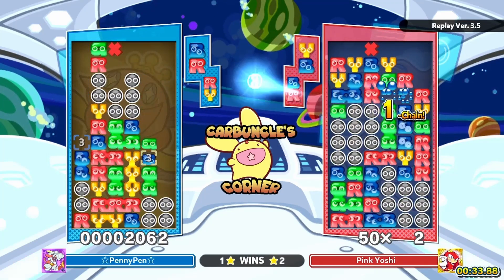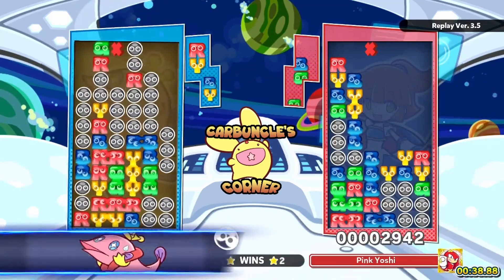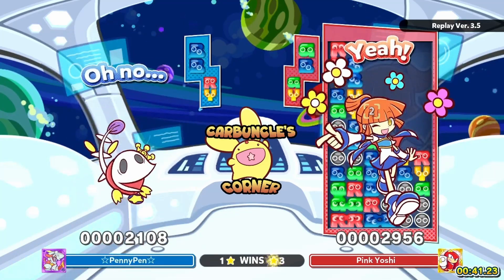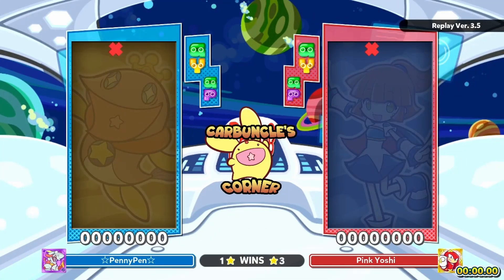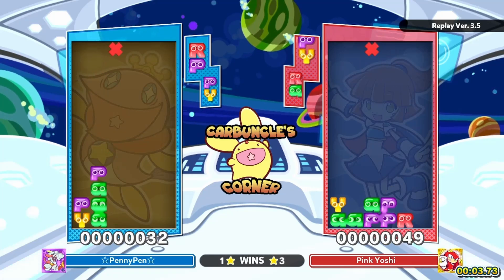If you want to get that blue over, you're going to need to put something really close to the top of column three. Penny is playing very dangerously, stacking up very high on column three. That doesn't really pay off unless you can pop it really quickly.